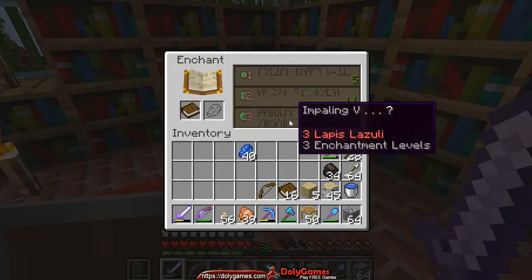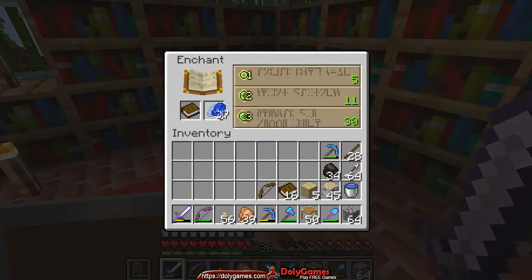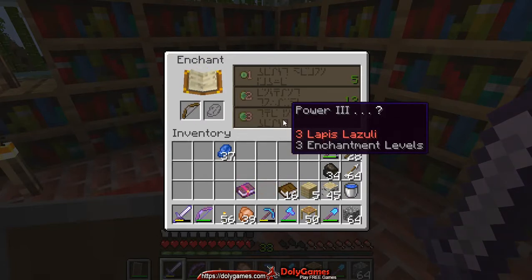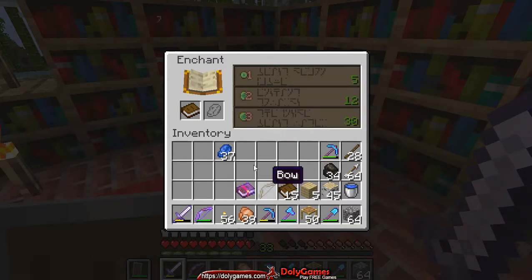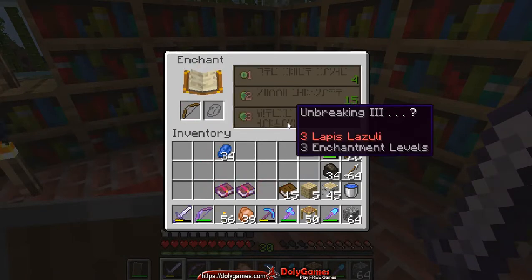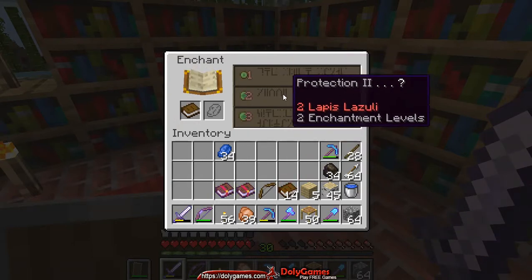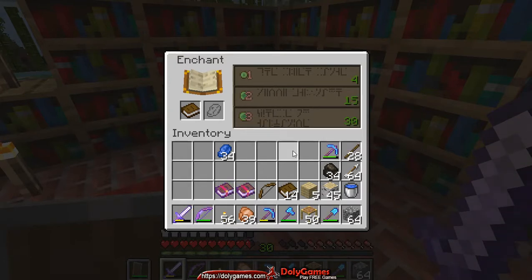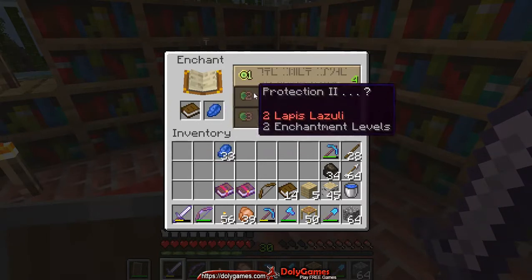We can check the bow — Unbreaking Three, not super duper. Check the books: Impaling Five, that looks good. Protection and Smite — let's take Impaling Five, five is generally rare. Check the bow again — Power Three, no book. Piercing Three, Power Two — okay let's take Piercing Three. Check the bow again — Unbreaking no, Sharpness Three, that's good for the sword. Protection Two not ideal — Sharpness Three is good though but I already have Sharpness Four. So we need to waste one book — let's take Protection One.